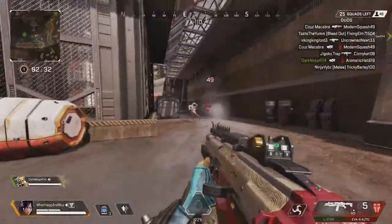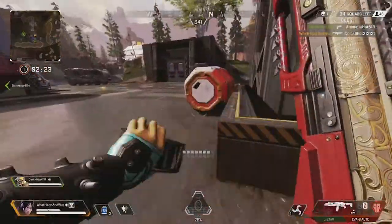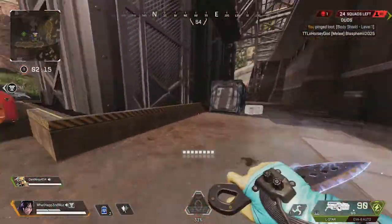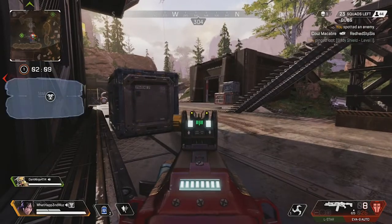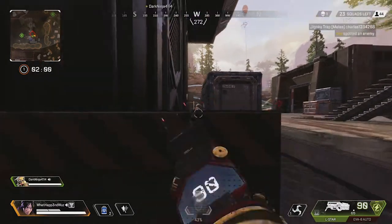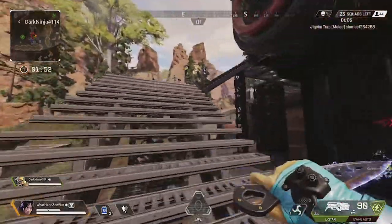If pushing third party isn't your style, you also have a portal as another way to escape. Just in case somebody's coming through Labs from the top, you can escape through the portal and rotate towards Cage, Hydro Dam, or Swamp. A lot of good players use Labs as a starting point to get early kills and rotate to good loot spots. Hydro Dam and Swamp are decent, but I think Capacitor is one of the best rotations for early kills — though every situation is different, so rotate wherever makes sense.